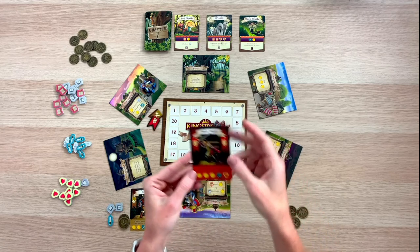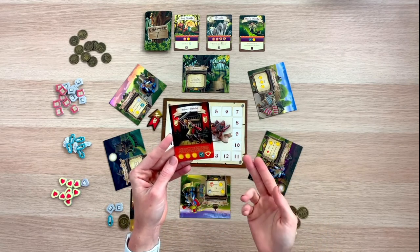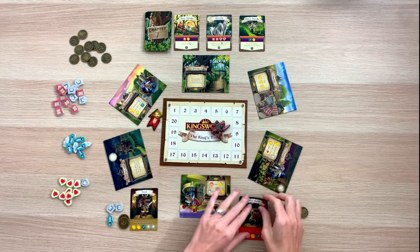Over here we have Silver Shield, drawn at random when setting up the game. Silver Shield's special ability is: the first time you defeat a monster each turn, you may refresh a sword.